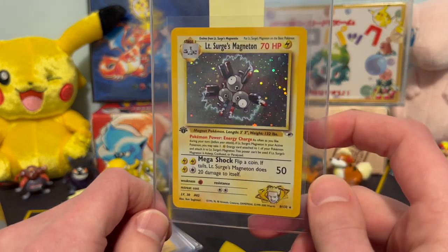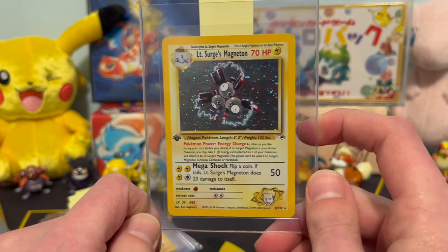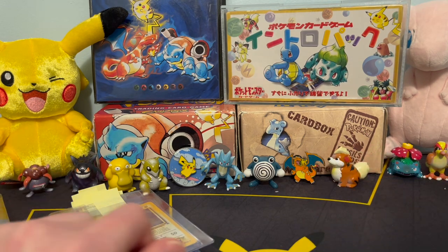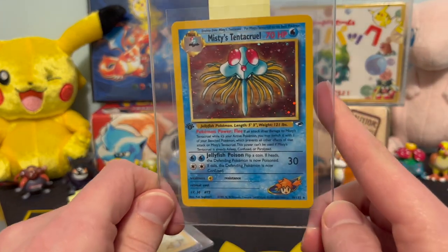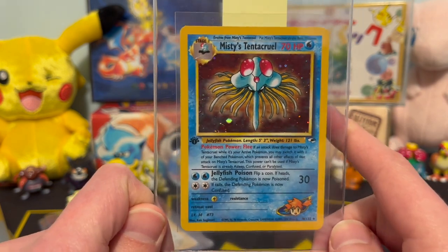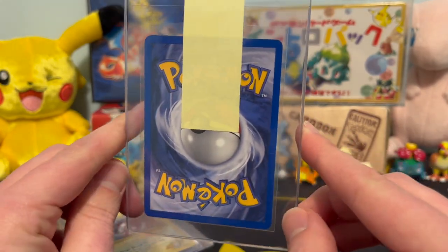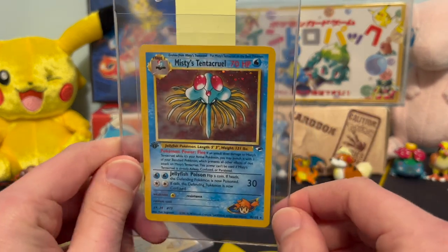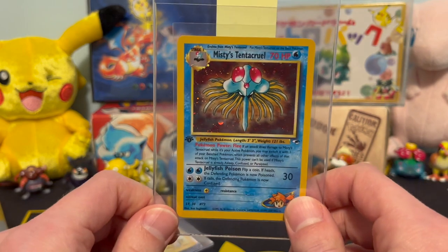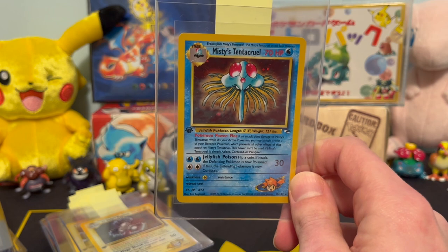We have Lieutenant Surge's Magneton — that's got some nice pop to it as well. First edition card, Lieutenant Surge. Hopefully this one comes back a 9 as well. And we're going to top things off with this PSA submission — we have the Misty's Tentacruel, and that's a beautiful card as well. Hopefully we don't get skunked out on many of these, and they come back exactly as we would expect. Maybe we'll get lucky and one or two of these can come back at PSA 10 — that would be super sick. So I'm really hoping that we have good submissions here. Wish us the best of luck, and we'll see you guys all next time for the PSA return.